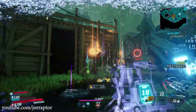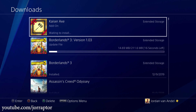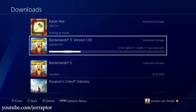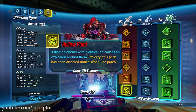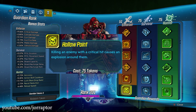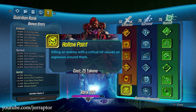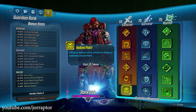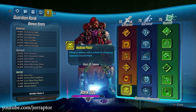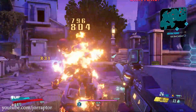Let's start with the small update — you can see me download it right here. This just includes some small fixes, including for the Hollow Point guardian rank that has now been re-enabled. We can use it again if you spend 75 guardian tokens in the enforcer row. Killing an enemy with a critical hit causes an explosion around them, but now this will no longer damage allies.